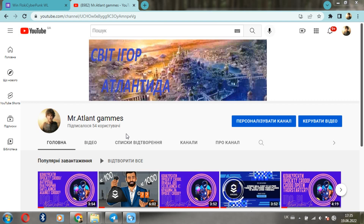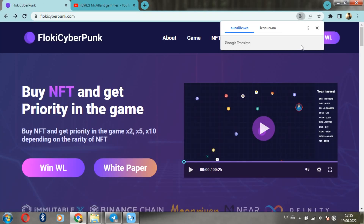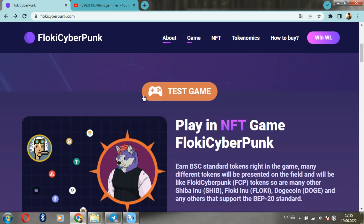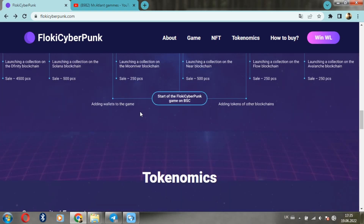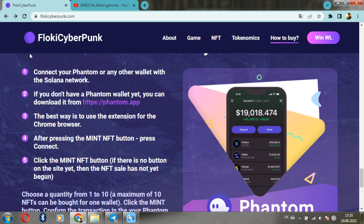Today we will consider how to buy NFT on the Floor Keeper Punk platform. Let's start with the fact that you might have a Phantom wallet or any other wallet connected to the Solana Network. And if you don't have a Phantom wallet yet, you can download it at the link you will see on the screen. But the best way for me is to use the Phantom extension.